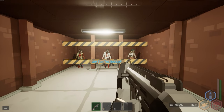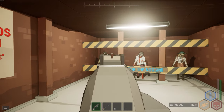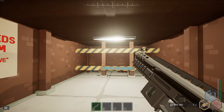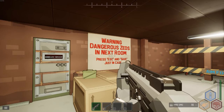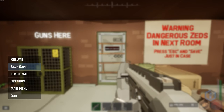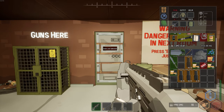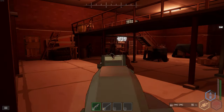Aim for the noggin — one shot to the head kills zombies. Multiple shots to the body won't do it as efficiently. Remember that. Warning: dangerous zeds in the next room. Press Escape and save just in case — save a new save called 'tutorial' so you have your position saved.